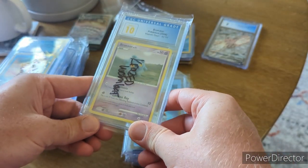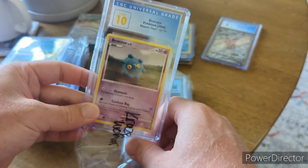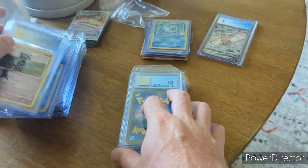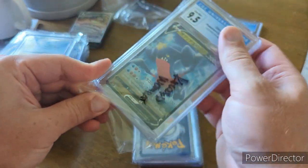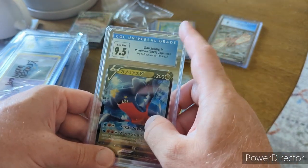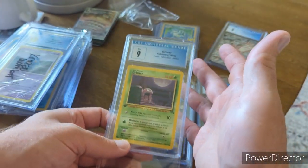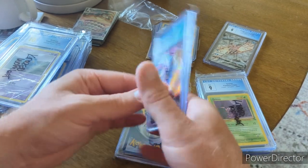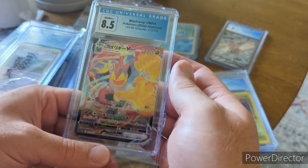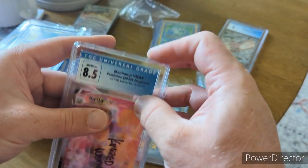We have a Bronzor from Majestic Dawn in a 10 — not a big fan of the Pokemon but it was a 10 and the price was right, so I said let's do it. We have a Garchomp V Japanese from V Star Universe in a 9.5 — price was right and I like Garchomp. We've got a Grimer in a 9 from Fossil First Edition, and a Machamp from V Star Universe in an 8.5 — I really love that Machamp, the Japanese one from V Star Universe is a really cool card.